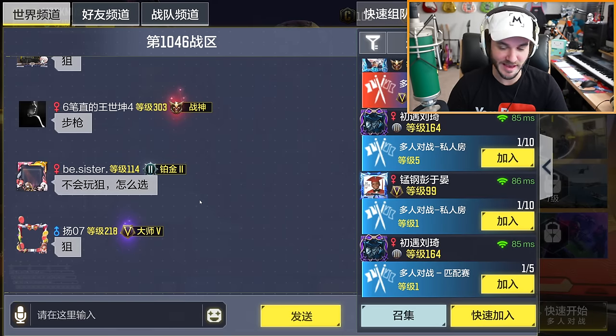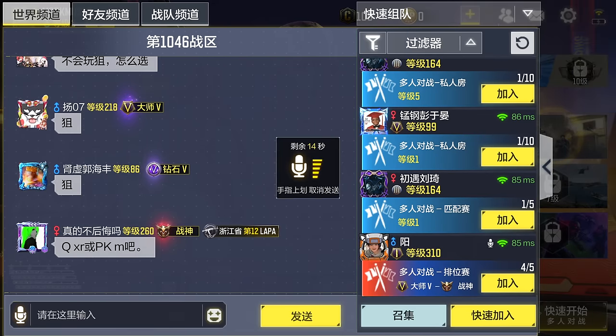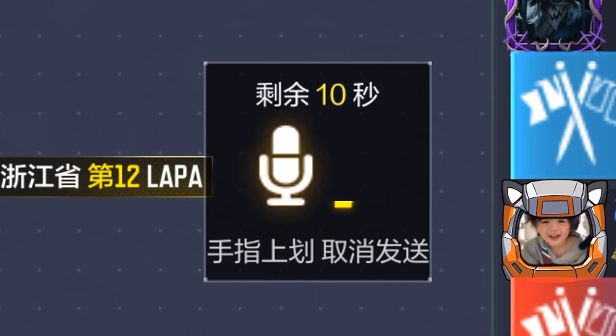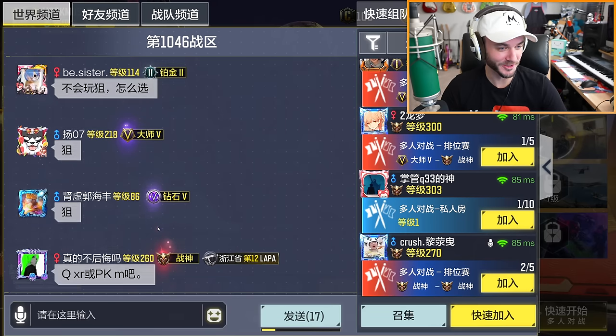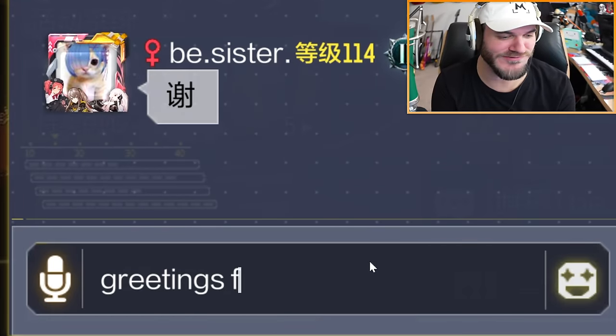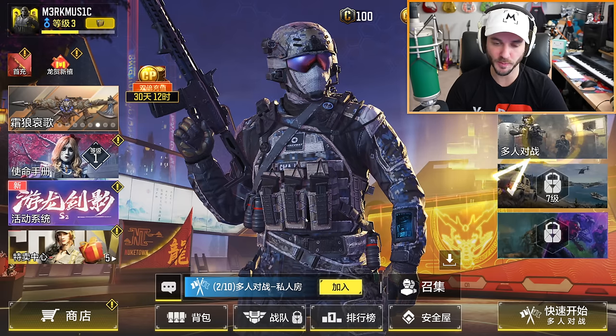We have the chat right here and as you can see everyone is typing in Chinese. I'm going to try to send a voice message — 'Hello, does anyone here speak English?' I really hope so. I think it sent. Also look at this person's profile picture — I'm gonna say 'Greetings from America.' I don't know if they can see that.